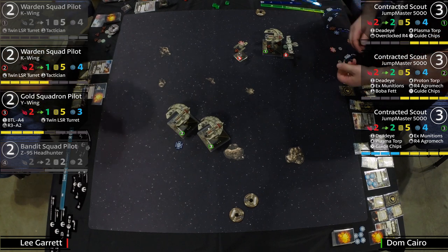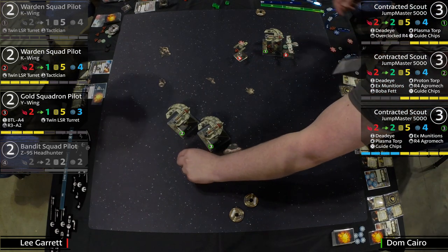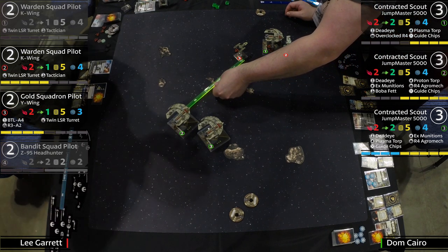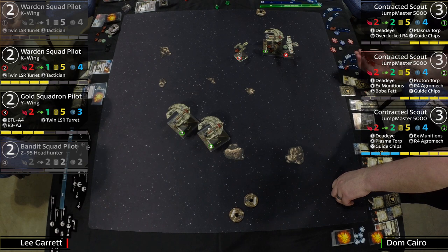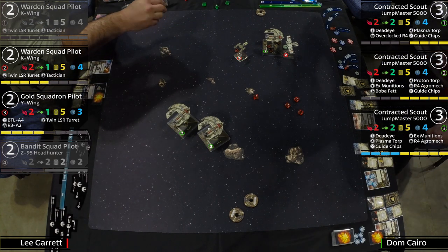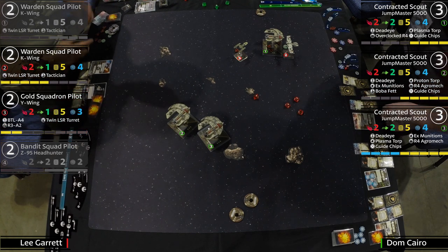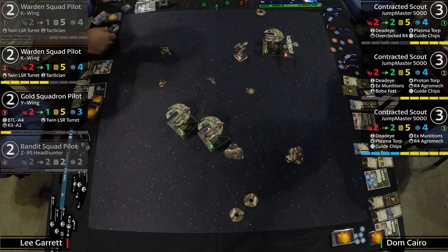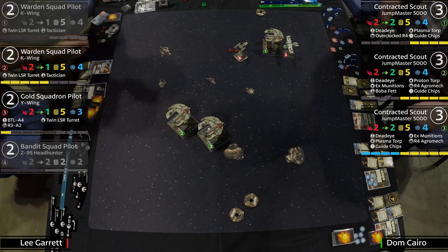He's flipping the token and using the missiles on the Y-Wing — this is just a clean sweep. Roll it down the lane. Four hits on the prediction. Actually three hits — he didn't have a target lock so no focus-to-target-lock trick. Roll blanks on defense — the Y-Wing is on one health. He's on fire, systems failing, lights flashing everywhere, just staying alive. Now stressing out number one Jumpmaster.